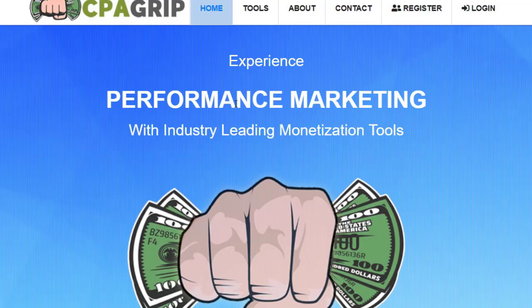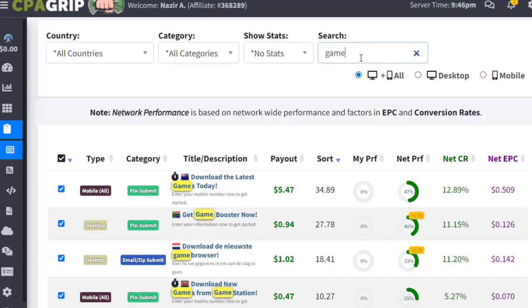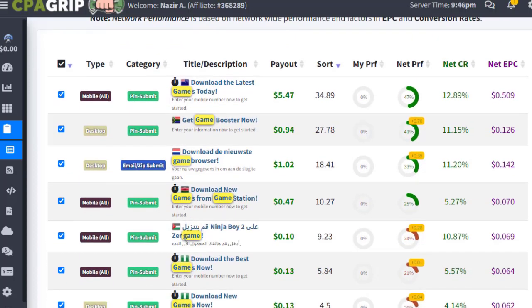The first step is to sign up with one of these networks. I'm using CPAgrip in this method. Once you sign up and log in, go to the search bar and type 'game'. You will find multiple gaming offers and options. Pay close attention to how it works and how you can promote with this specific strategy.